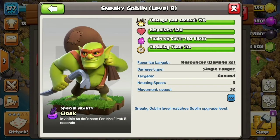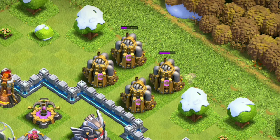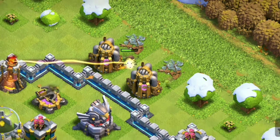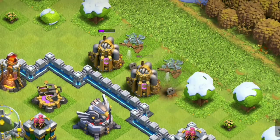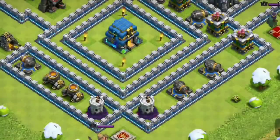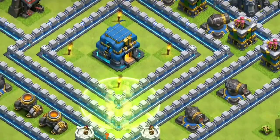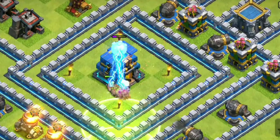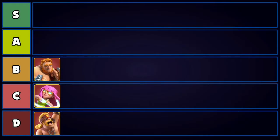Next we have one of the most amazing super troops in the game — the Sneaky Goblin. It's a versatile super troop: you can use it to snipe the town hall with a Battle Blimp, snipe collectors from the outside to farm a lot of loot, and also use Sneaky Goblins to funnel. At only 3 housing space with a 5-second cloak ability, it's excellent value, and the damage is so good they can take down the town hall without any spell support. This fantastic, versatile super troop is going to be placed at S tier.